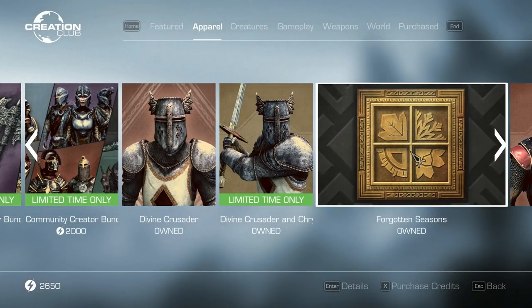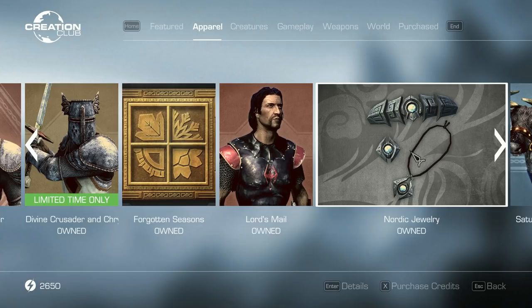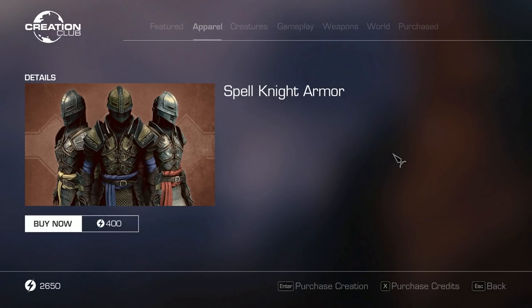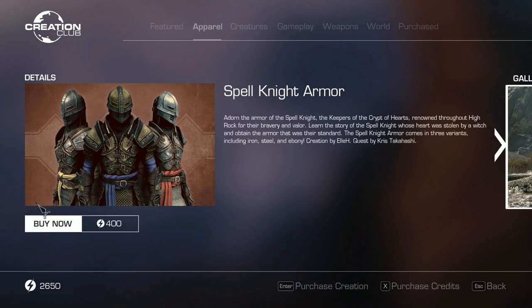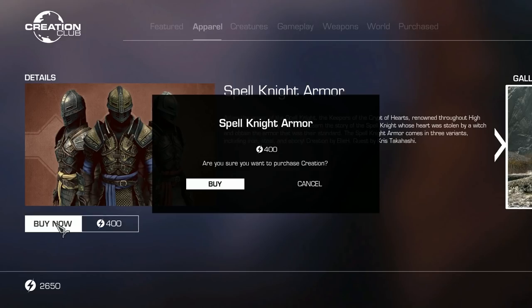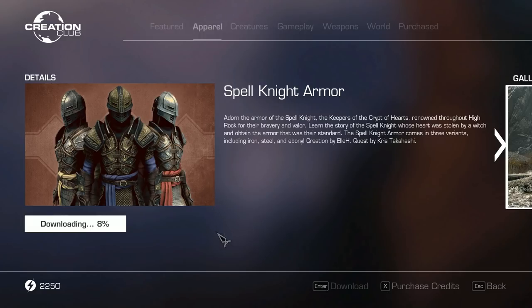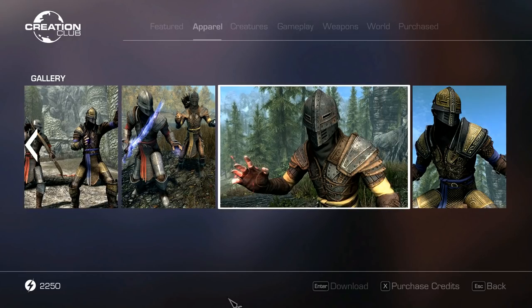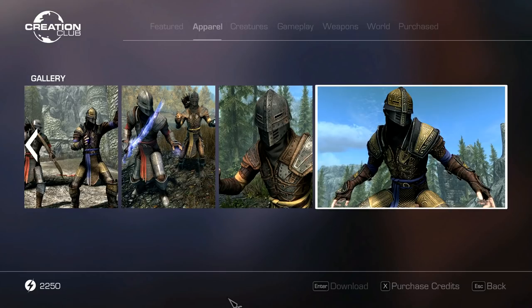Hey, how's it going and welcome back. At last I'm going to be showcasing some creation club mods that I wasn't able to access till now, starting with the Spell Knight Armor. The Spell Knight Armor is a creation that adds three variants of spell knight armor for the princely sum of 400 credits, which is around four dollars or approximately three pounds.